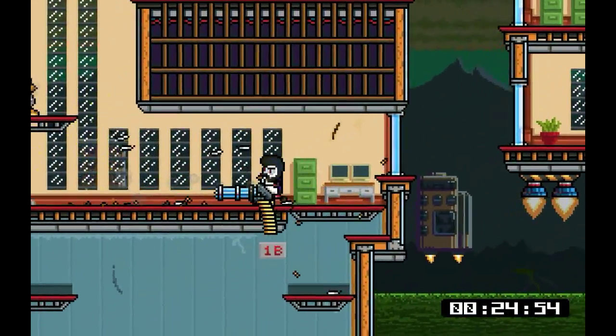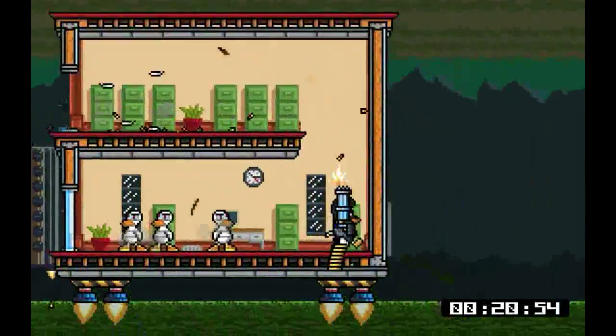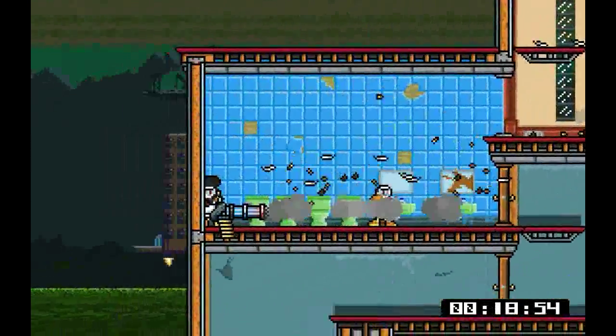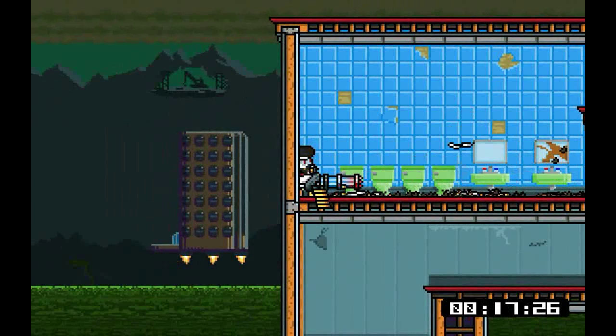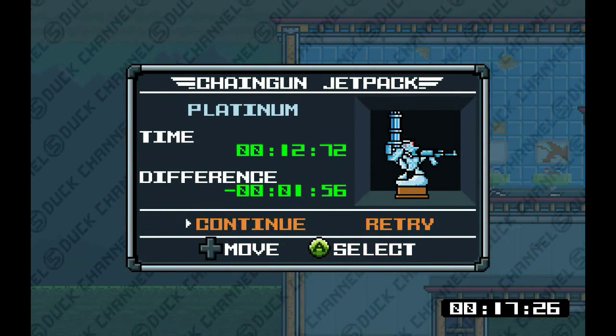Don't know what happened there. This is the chain gun. Pretty much the trick in this one is you're gonna want to use the jet pack on your back to fly around on the ground and shoot things as you go. Pretty damn easy.